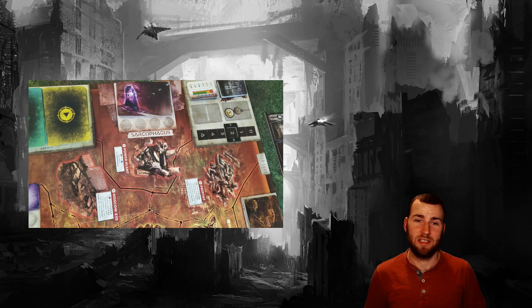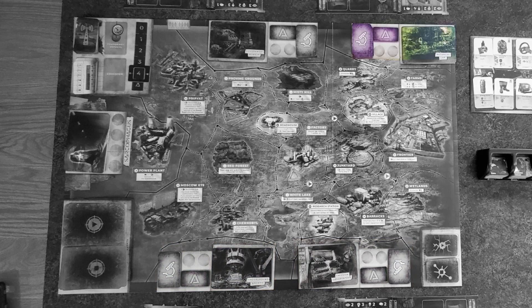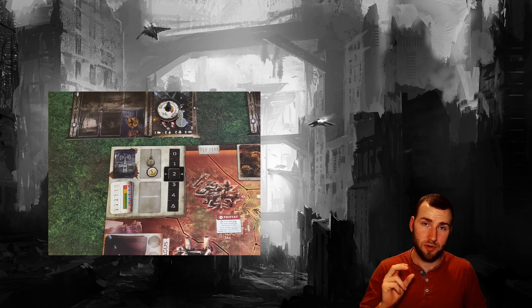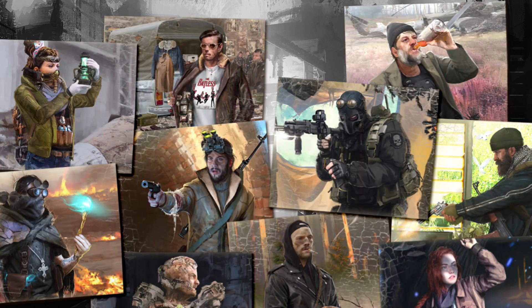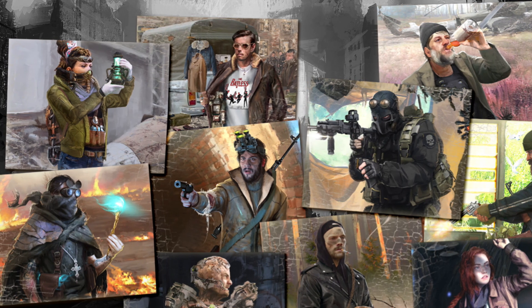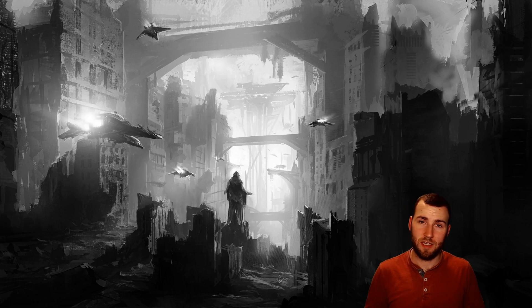The objective of Zona is to get into the sarcophagus and get the Source. First, players must travel to secret locations throughout Zona and collect two secrets which will allow them to unlock their way in. There is only one winner in Zona, and players lose if the rumor event deck runs out. There are 10 playable characters with varying stats, unique abilities, and unique starting equipment. The stats on your character sheet pertain to tests you'll face throughout the game: alertness, physique, smarts, and willpower.